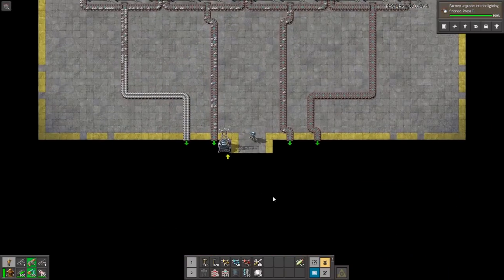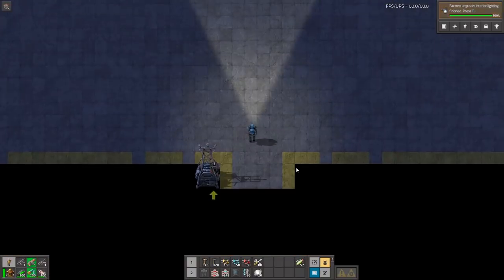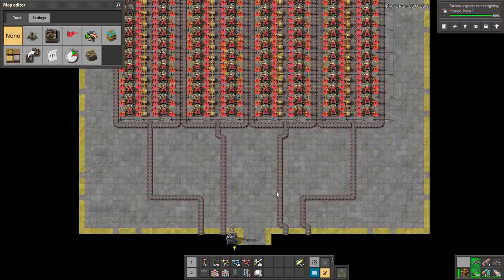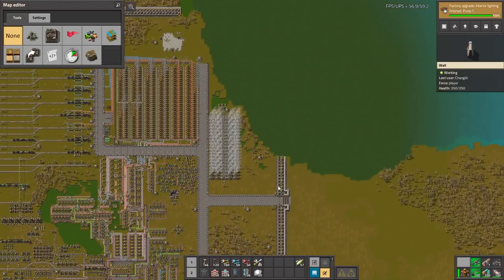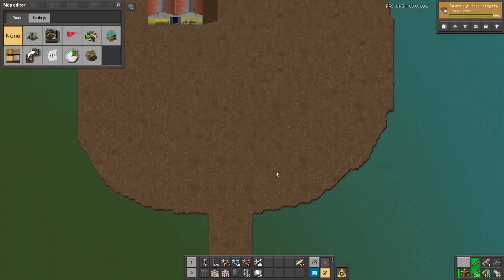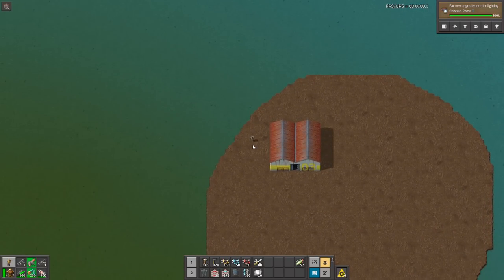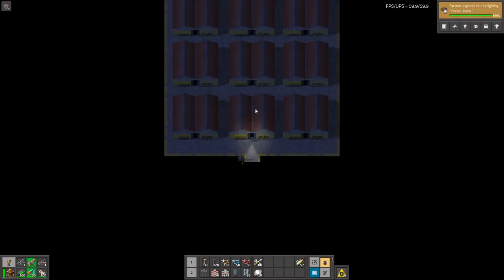Make a blueprint. Now when we make another factory, let's quickly do it — let's go inside and we can just place the blueprint, because everything is the same. This is a great modification and I can definitely recommend it. You can also go with some challenges, like playing only on this island and bringing resources with trains from your normal world, with everything you build being inside the factory.